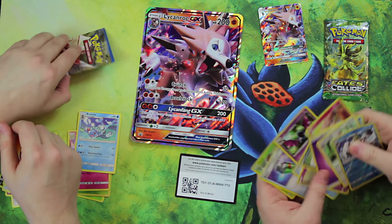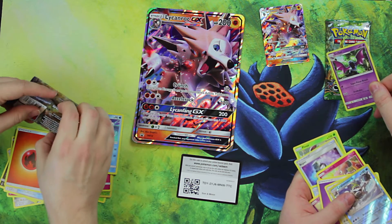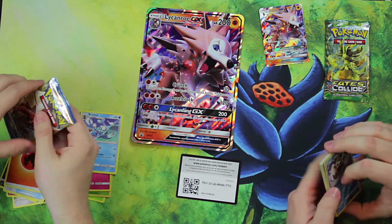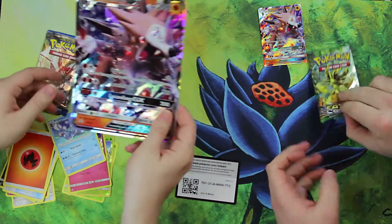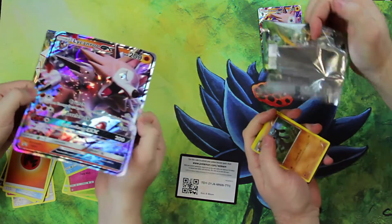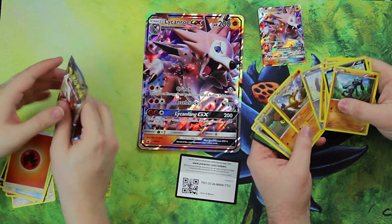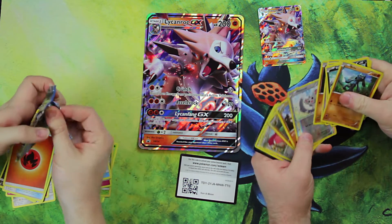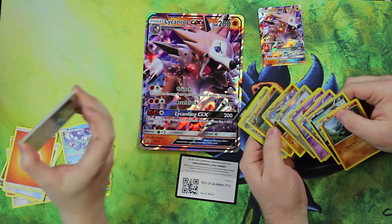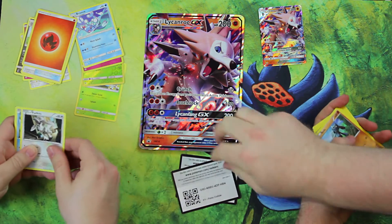What else did you get? Anything? This is my face when I open a Bewear rare — it's just like that. That's your face? Yeah, that's my face. Okay, just in case anybody was wondering. Go ahead, get that Fates Collide. All right, Fates Collide, here we go. Nothing. I think all the luck was wasted on those last things we opened. A Furfrou! A Furfrou — very nice.